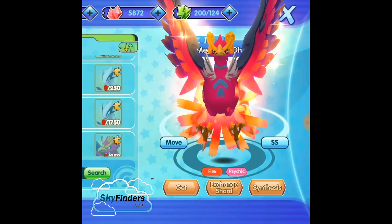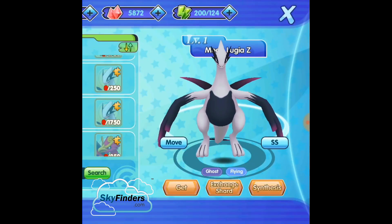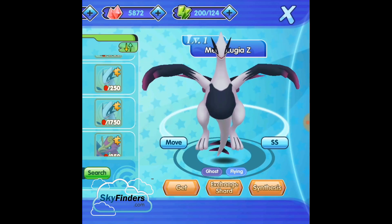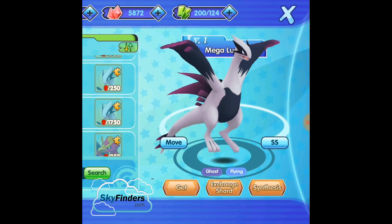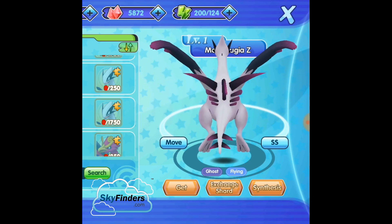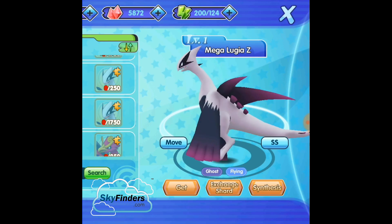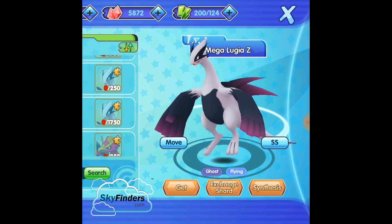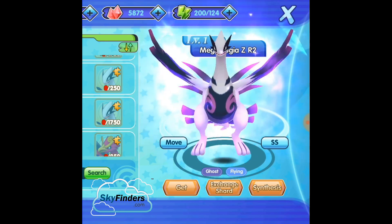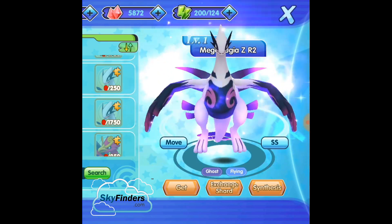Next is Lugia. I got two Lugias in the last episode, so if I get some more Lugia Pokemon I definitely want my Lugia. It's awesome — it's a Ghost and Flying type. Lugia is one of the powerful Pokemon. Basically it's a Water and Flying type, but in fusion the G evolution is Ghost and Flying type.